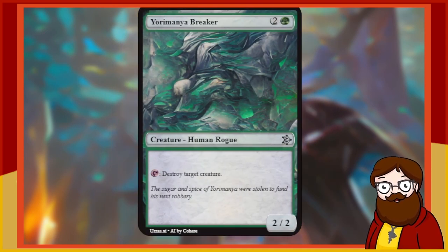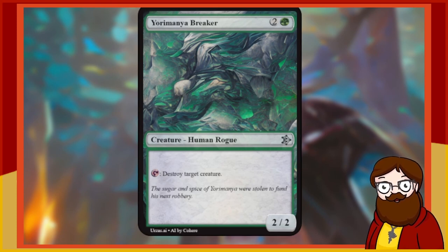Yoramanya Breaker is a 3-mana 2/2 green Human Rogue. Tap: destroy target creature. That's pretty good — though you have to untap with it since it has summoning sickness. Your opponent has to not remove it, and then you can start destroying something every turn. But if this sticks, this card is terrifying.